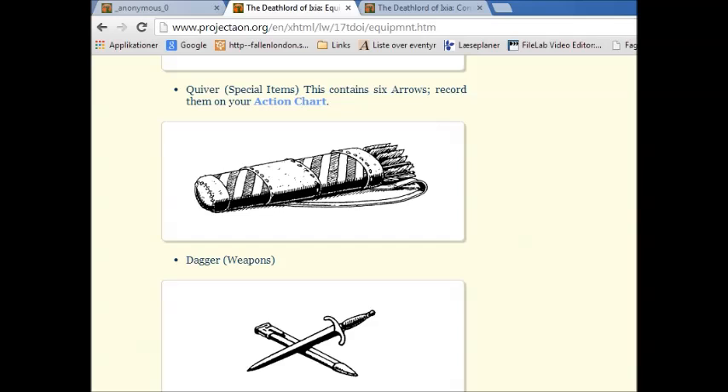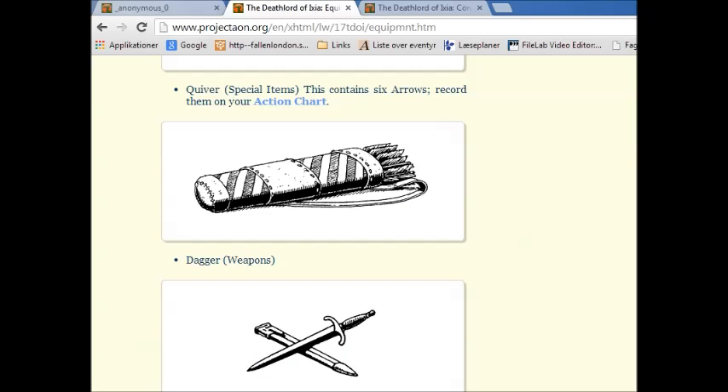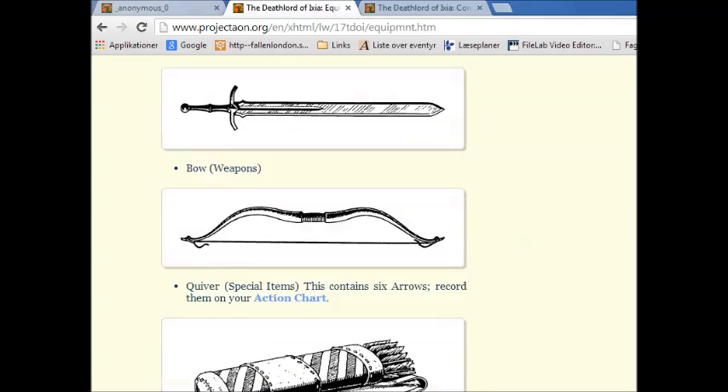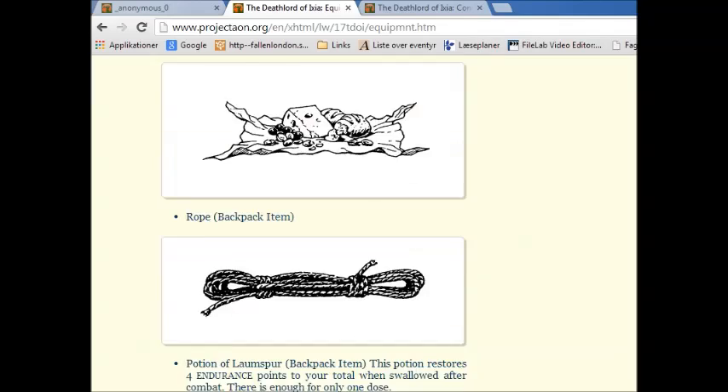We're carrying more arrows than I assume Robin of Locksley at this point. Even that guy would look at this and say, damn, do you really think you need that? Sixty arrows. If I remember correctly, that's actually a pretty normal number for the average archer. But anyway, before we proceed to choose items, I should mention we have a few items in our backpack that I need to ask you guys if we still need.